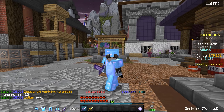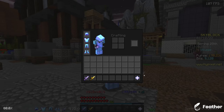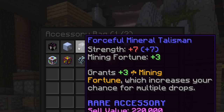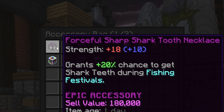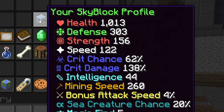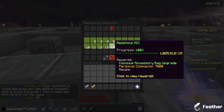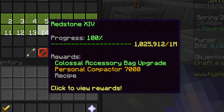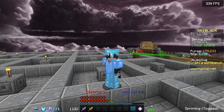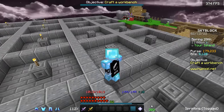I went ahead and reforged my talismans. I have all my common ones on forceful, my uncommons on superior, my rares on forceful, and my single epic on forceful as well. In total I now have 156 strength and 138 crit damage. I also ended up getting all the way to the next redstone collection, but this is as far as I'm going to go for now — a million is far more than I need. I picked up all my minions and now have space for a new set of 14 minions.